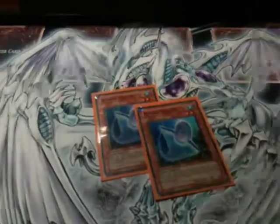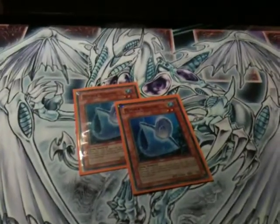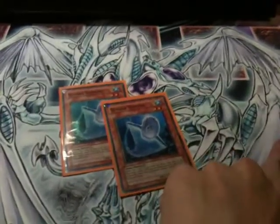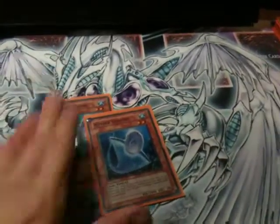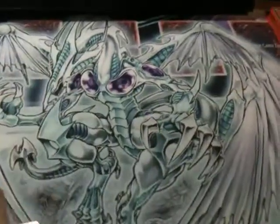Double Nimble Sunfish — I might run three of these, not sure. They're great as a defense, because when they're blown up you get to send a Water-type from your deck to the Grave and then special summon another one of these. It's like Nimble Momonga but better, in my opinion, for this deck.